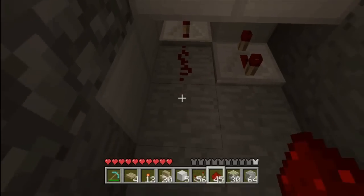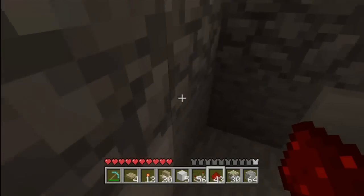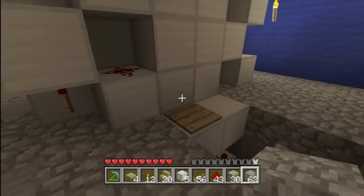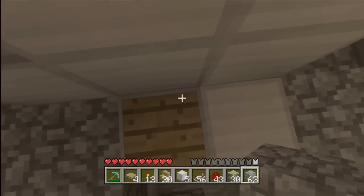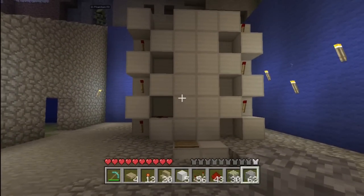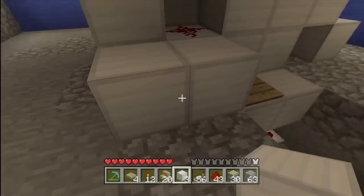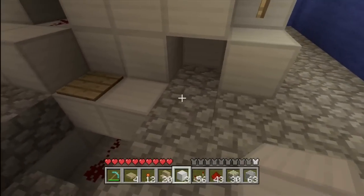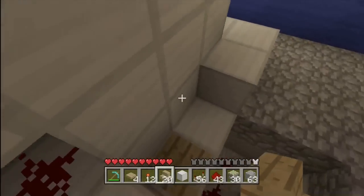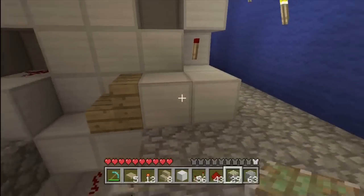Now you have your pressure plate. Go under this thing, get some redstone, and make a little square connecting the two repeaters, then get back out. When you press the pressure plate, everything should light up and then go off. Place two blocks right here beside that, then you're gonna need your staircase to place inside here, and make sure that you have sticky pistons.